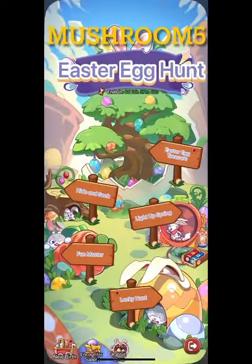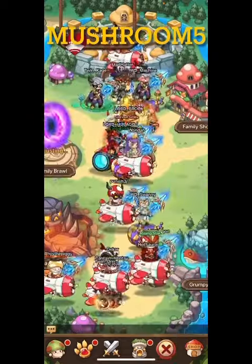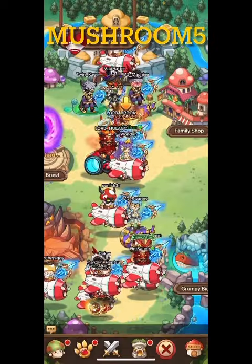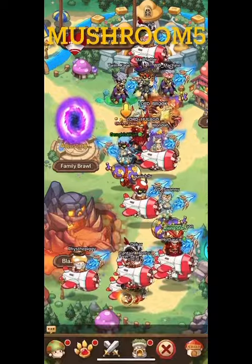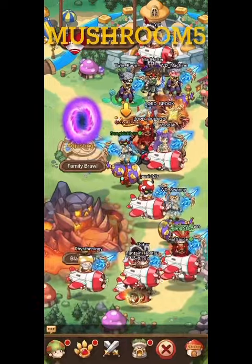The only one that maybe would be a little bit difficult to find would be over here in the family area, and it would be in here. What's it called? It's called the Blaze. Someone's in the way there — anyway, you guys get the point.